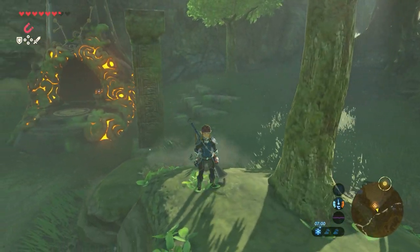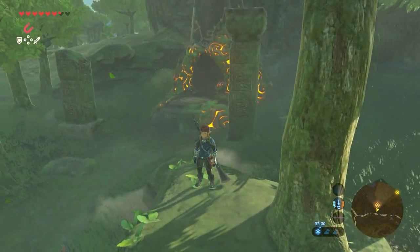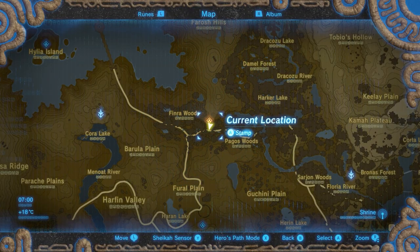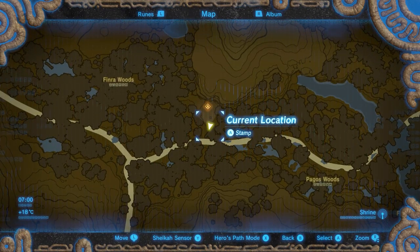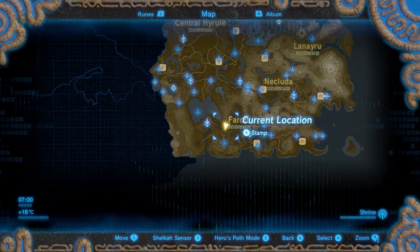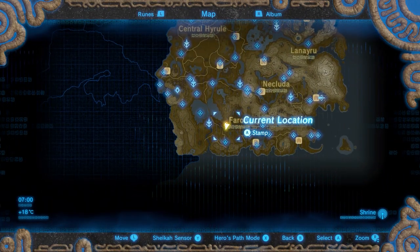The Pumagnita Shrine is located in the Farren Woods, which is west of Lake Tower. It sits between Finraer Woods and Pagos Woods, hidden somewhere between the trees and the Zonai structures.